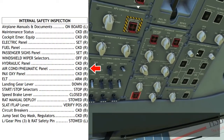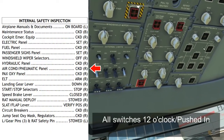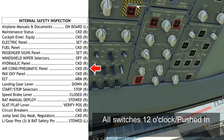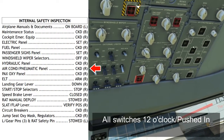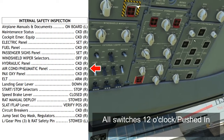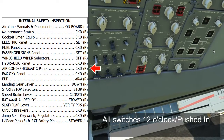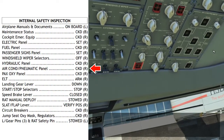Air conditioning and pneumatics panel: all the switches should normally be pressed in with the lights extinguished. The cabin temperature selectors should normally start at the 12 o'clock position so they calibrate correctly when power is initially applied — they can then be adjusted after power has been turned on.